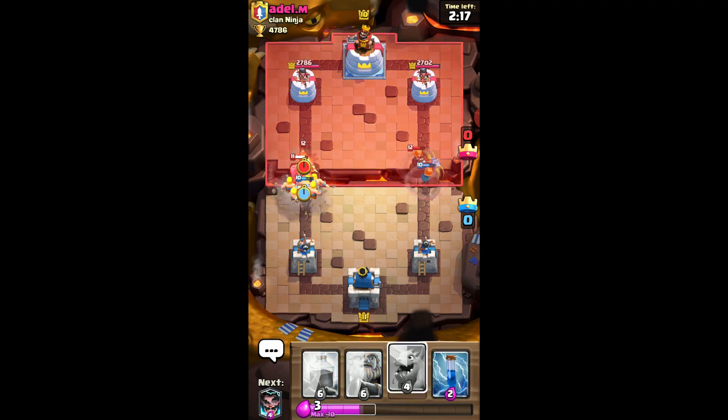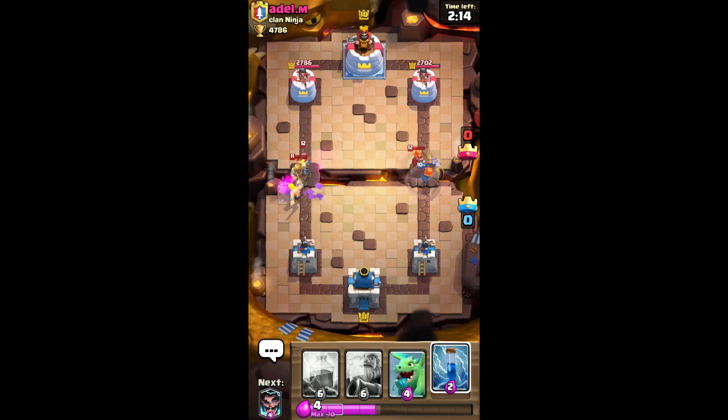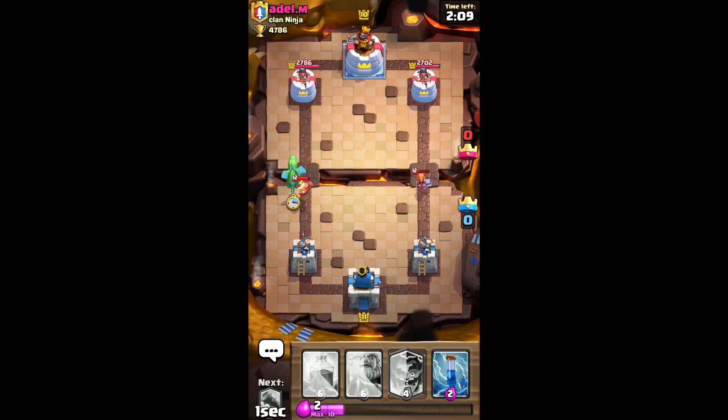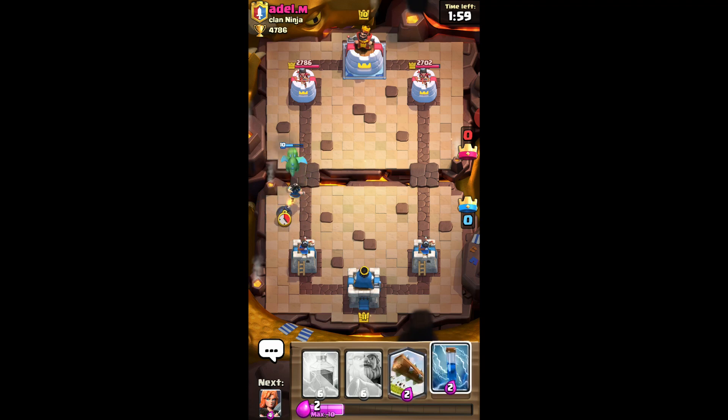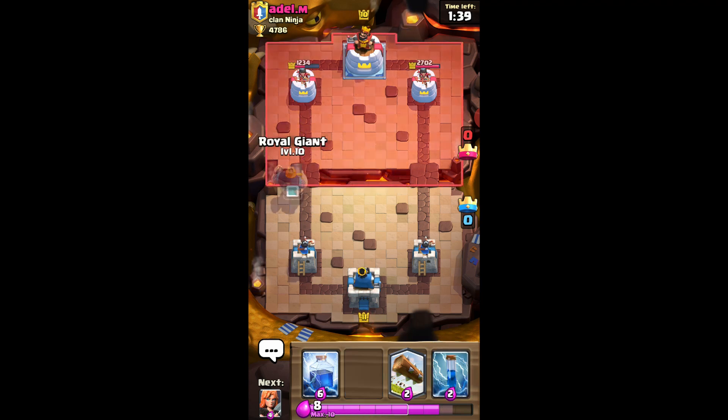Clone Barbarians — oh no! Wizard. At least the Prince died. Not touching my tower, Wizard. I have Electro Wizard. But this deck is just quite expensive, so I'm a bit worried. Wait, he has no elixir to defend this? That's quite a lot of damage there. He's down like a thousand HP or something. Should I Royal Giant push him now? I don't think so.